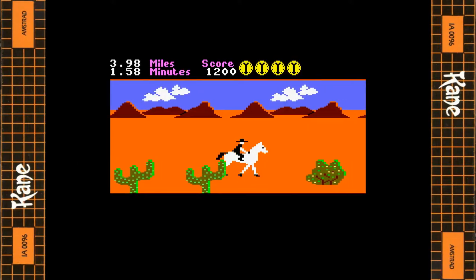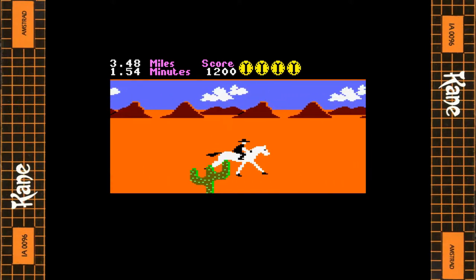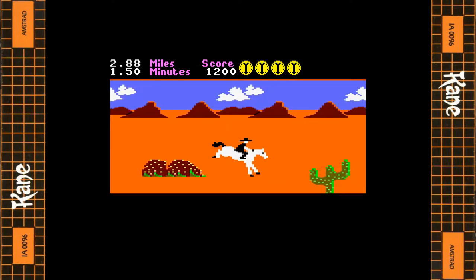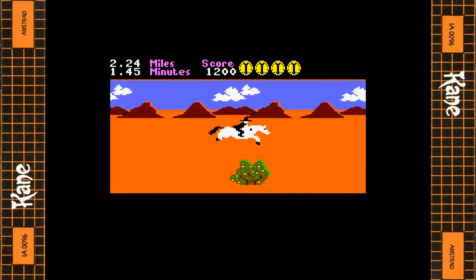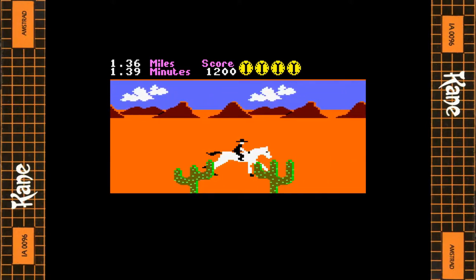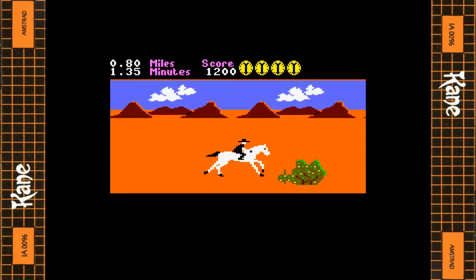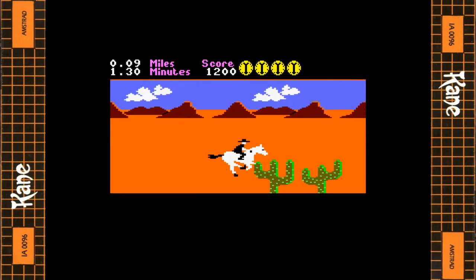Right, stage two. We are now mounted on your horse — ride hard across the desert and jump over the bushes and cacti to reach the next town. You can remain at a gallop but you can push back on the joystick to reduce your speed to a canter. It's not needed on this level but it will be on level four. We've got miles counting down at the top and a time limit. It's a very very short level and fairly easy.